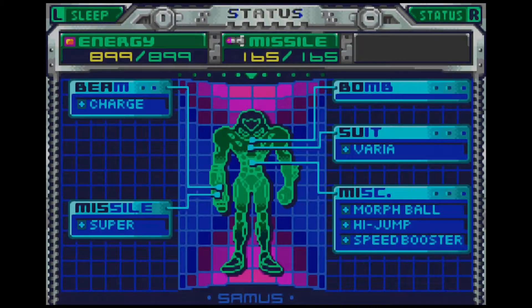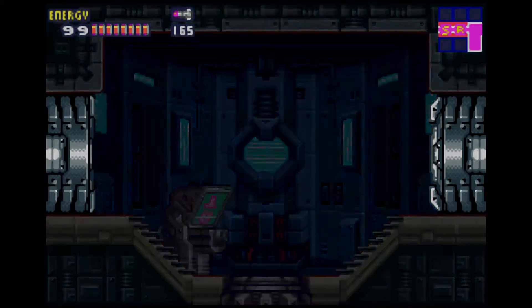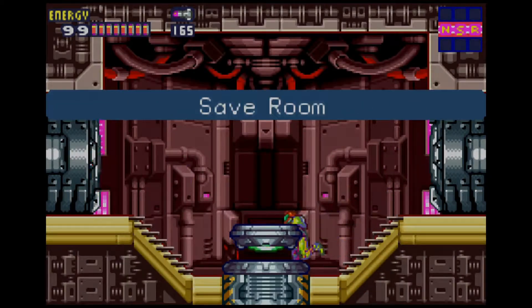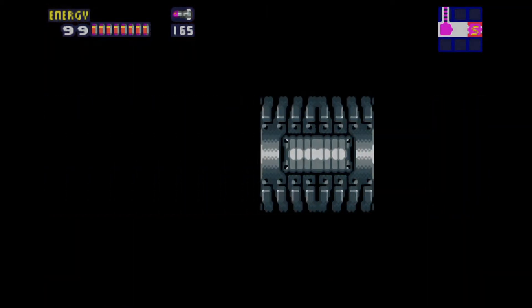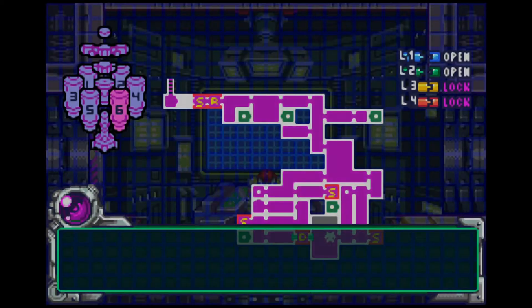Alright, so we got that. Now let's check our status: 899 energy, 165 missiles. If you are following along at home, you should also have charge beam, super missiles, Varia suit, morph ball, high jump, speed booster. Which, how would you have those other things and be in Sector 6? Maybe you hacked the game to give you full access to everything. I don't know.